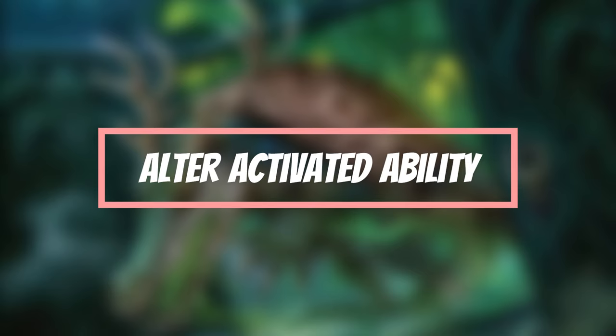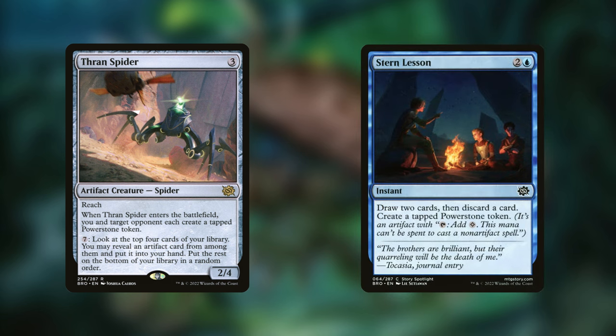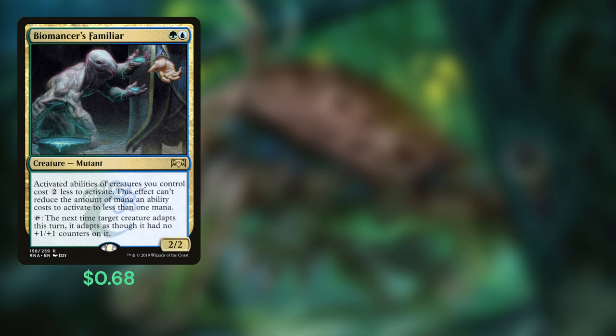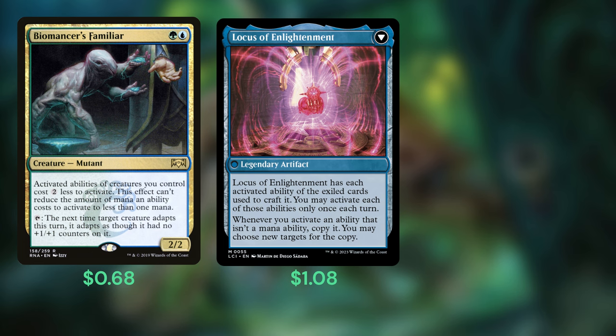Our next strategy is to make that activated ability more manageable. Thragtusk Spider and Stern Lesson double dip as pseudo ramp and card selection while also granting a Power Stone token toward the two generic mana for the activated ability. Biomancer's Familiar can reduce the cost to just two blue mana, making multiple activations well within reach. The Enigma Jewel is like two Power Stones stapled together, tapping for two generic mana, but it can also craft with four or more cards with activated abilities — of which the deck runs 18 — to turn into the Locus of Enlightenment, which effectively doubles the Pride's ability, allowing us to target two creatures or stack it twice per activation. Finally, Illusionist's Bracers can equip to our commander and copy those activations, potentially allowing us to draw 30 cards per hit. This commander really is unbelievable.